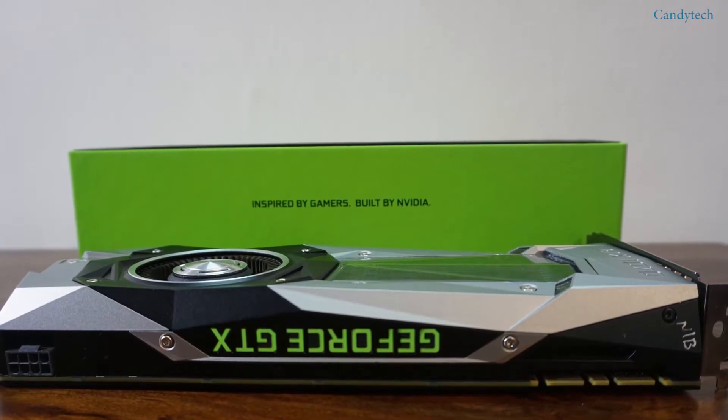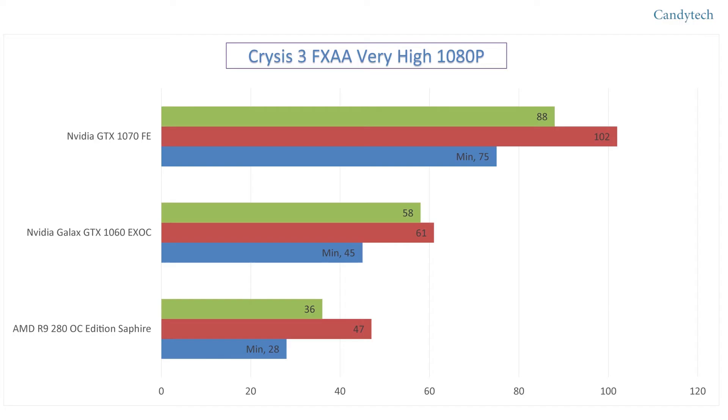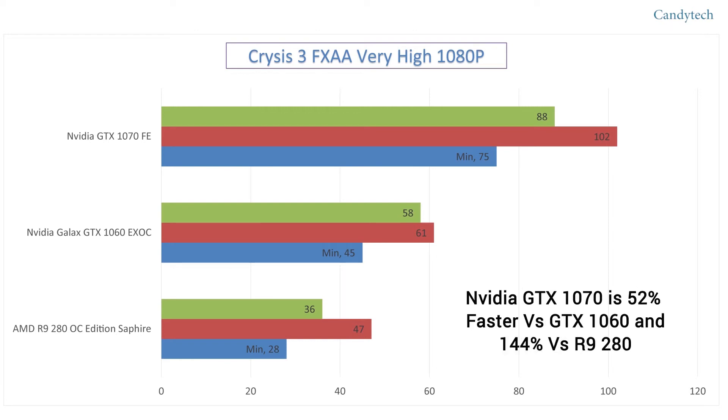Let's check out one of the most daunting games of all time — Crysis 3. The NVIDIA GTX 1070 is around 52% faster than the 1060 and 144% faster than the R9 280.